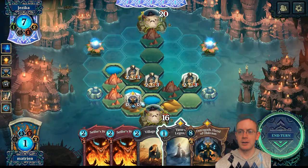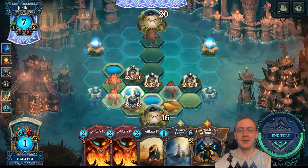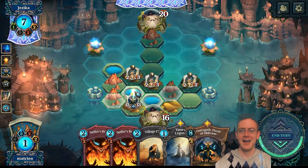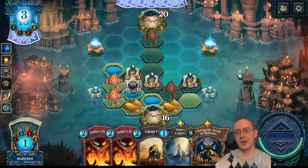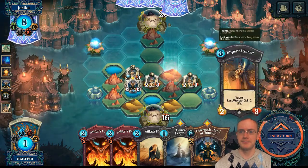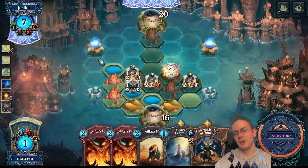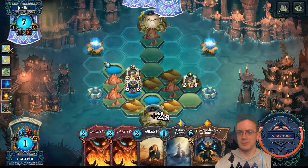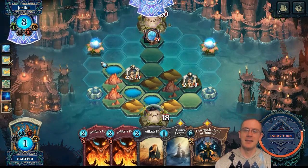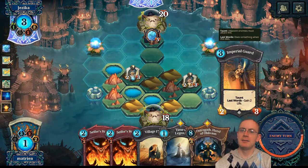Oh no no no no — that is my mistake. I was so excited to summon Ostrogoth, I forgot it had haste. Well, we have another Ostrogoth. Path to Paradise — just clearing one of our Imperial Guards, maybe? Flash Salmon for some chip damage, or just clearing that. You still don't have any path to get to our face, and we have Ostrogoth. Oh no — Crystal Flower is a bummer, but our opponent has limited resources.